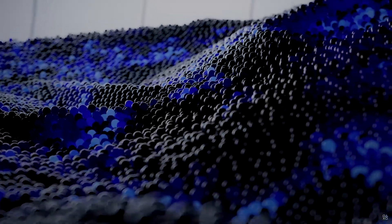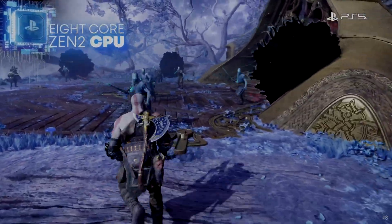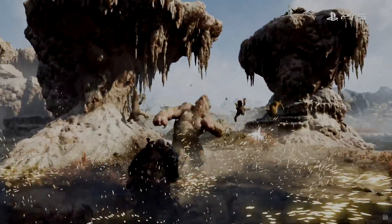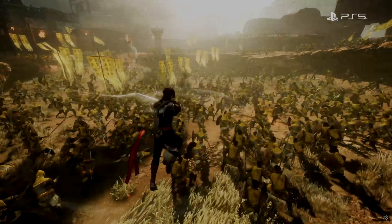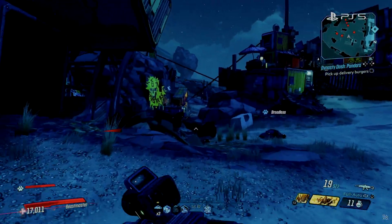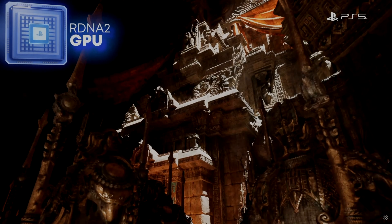When PS5 debuted in 2020, it brought a lot to the table. Eight Zen 2 CPU cores form the brains of PlayStation 5 and enable high-speed complex game playing with character counts reaching into the hundreds and frame rates that can be as high as 120 frames a second. PS5 has a powerful RDNA 2 GPU, which can render anything from intricate details to fantastic worlds with vast panoramas to explore.